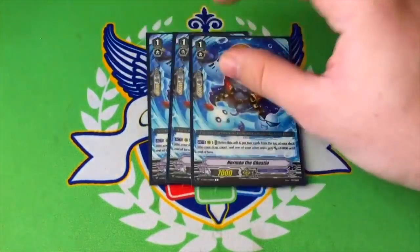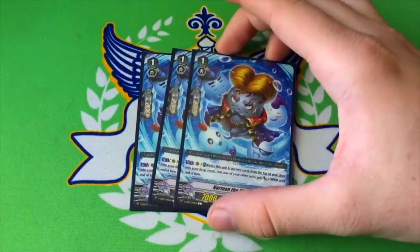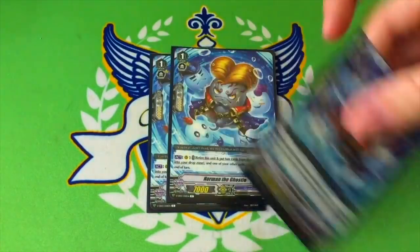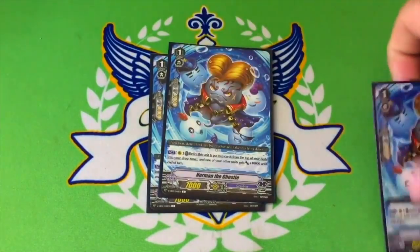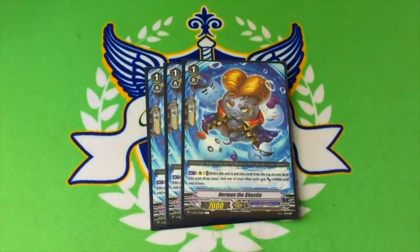Three copies of Norman the Ghosty. From rear you can retire him to mill 2 cards from the top of your deck, and one of your other units gets plus 10k. This is very important early and mid game for speeding your way to 10 cards in drop. You want to guard with this early — it goes to drop, you call it back with Night Mist, kill it, mill 2 more, give 10k somewhere. Typically you put it on Night Mist so it can hit something, or on Baskirk so that's another card or two out of the opponent's hand to guard against Baskirk's crit.